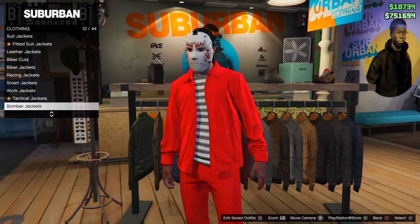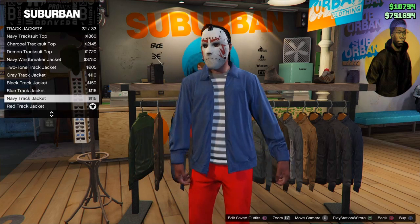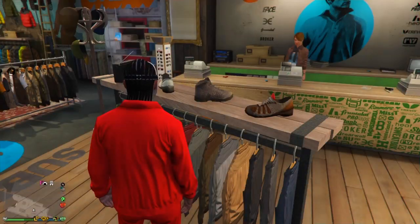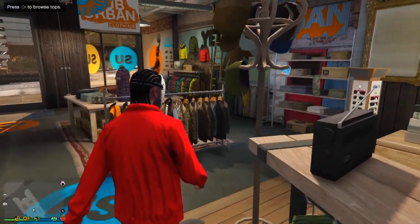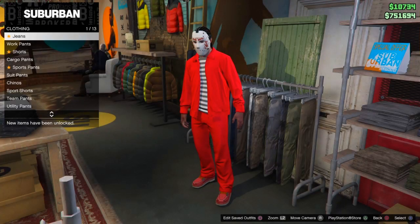You're going to go down to track jackets here. I believe it is 23 out of 33. You're going to want to select that red track jacket. I think it goes good with the animated version, which I decided to do instead of the actual version and mix things up a little bit.